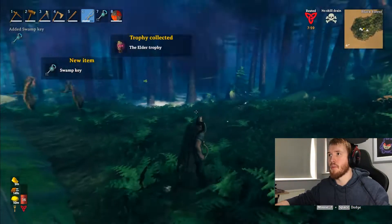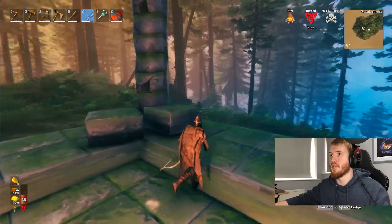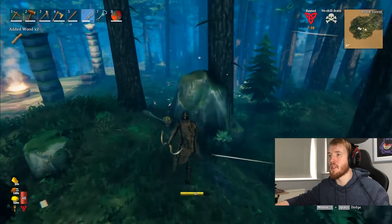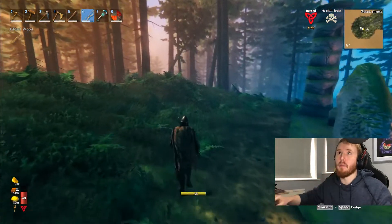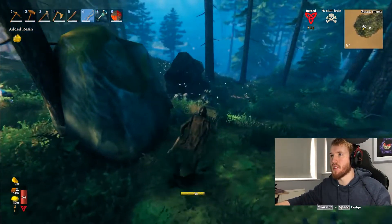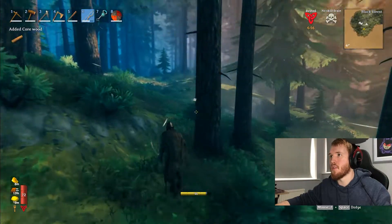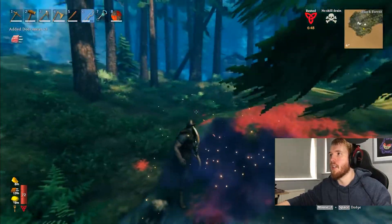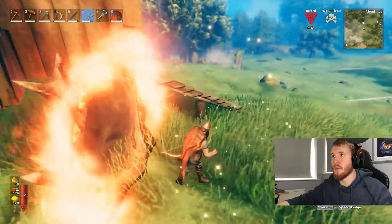So we get the Elder Trophy and we get a Swamp Key. So our next goal, obviously, is to find the next biome, which is the Swamp. From there we try to find a dungeon and unlock the door with the key. We've got to find some swamps and find one with a dungeon in it, then go inside. I might have been wrong thinking we can get away with being very cautious and cheesing it with this armor - we might need to upgrade to bronze. We used hardly any fire arrows, which I'm amazed at. That's good because there's another mob we can use them on.